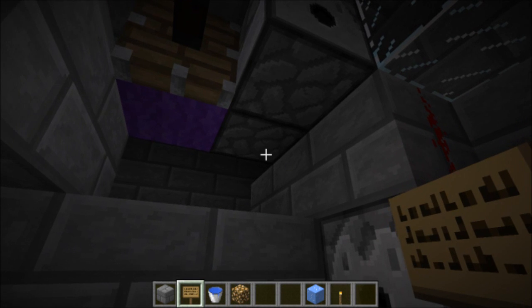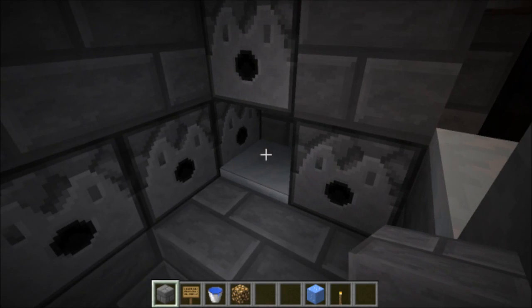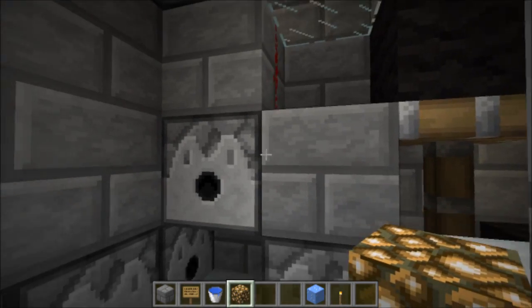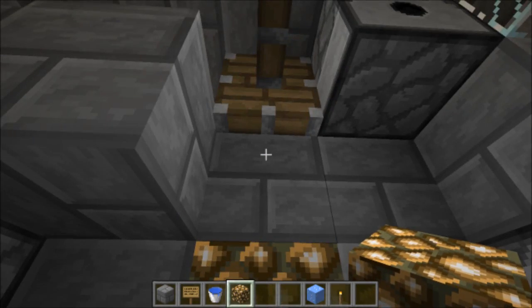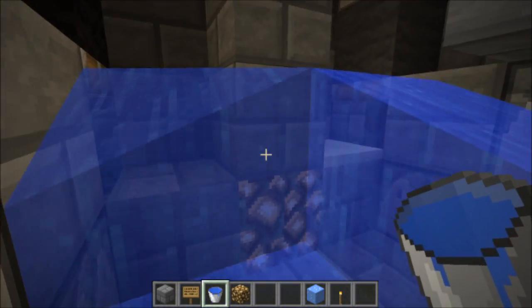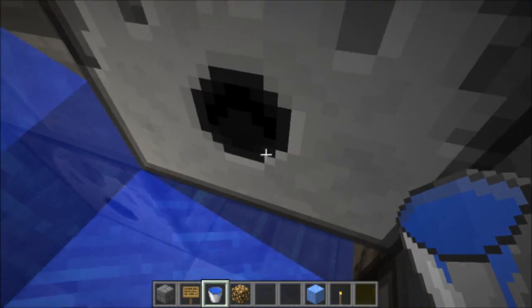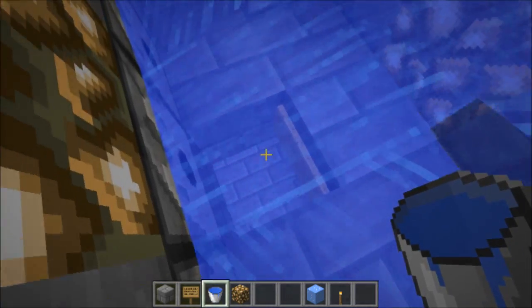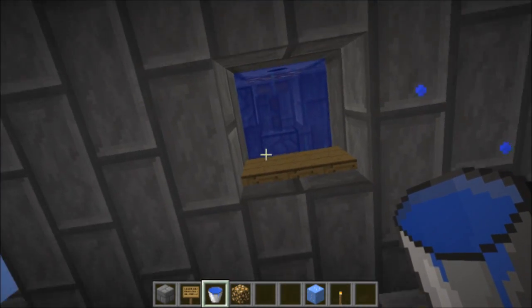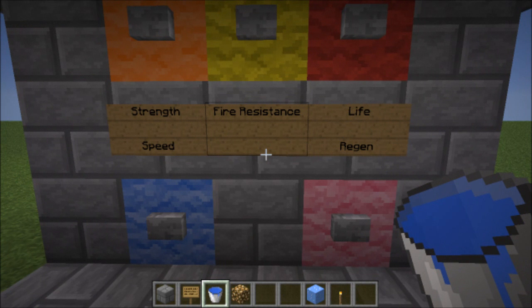Also, lighting is completely unnecessary up here, but just in case, it doesn't hurt to put a glowstone block in or two, just to brighten things up a little bit. So let's go ahead and put our water sources in the four locations we had mentioned. Once all the water has been placed, you can see that all the water flows exactly where we want it, right above the sign, so all the items will flow through without a problem. And that is more or less the entire build.